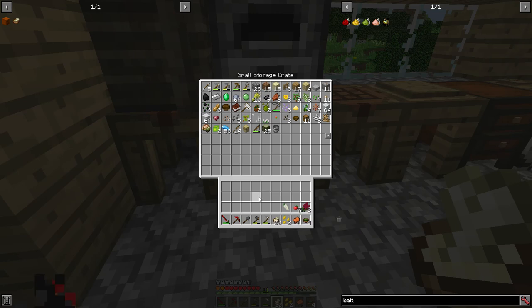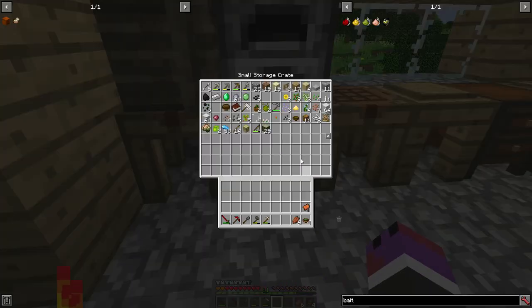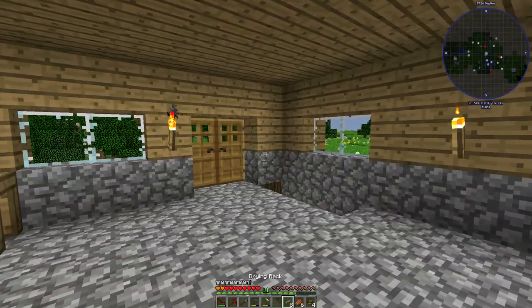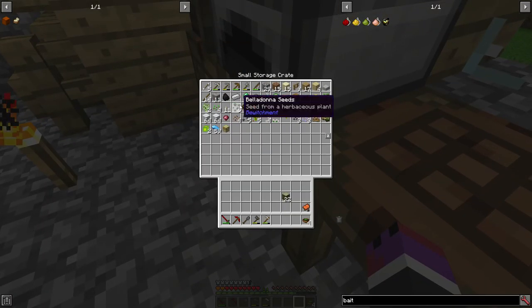Chuck all that in there - pot comes with me. Ink sack is not food. Rotten flesh can be food. Peanut's definitely food. That is definitely not food - that's a saddle I fished up. The rotten flesh though - I can do something like this and that will make monster jerky, which is food.